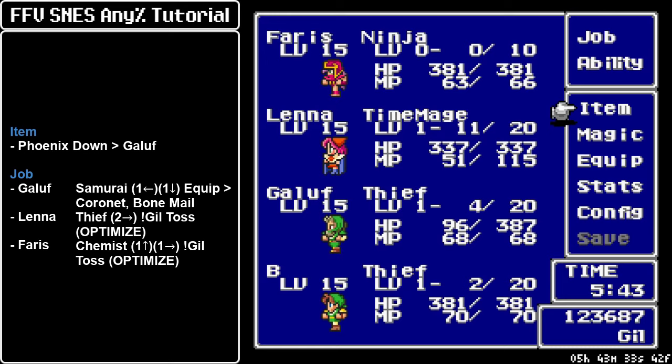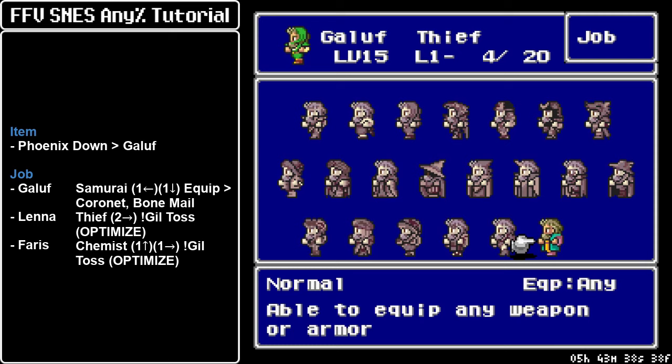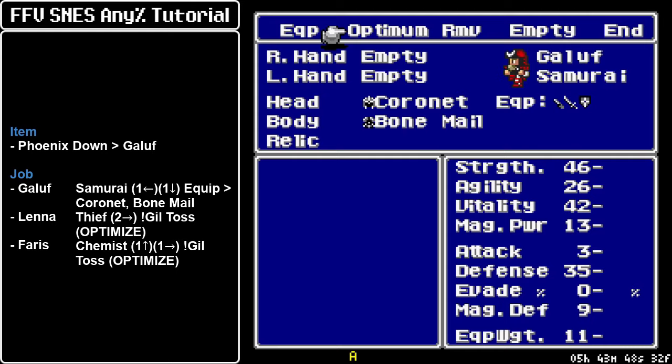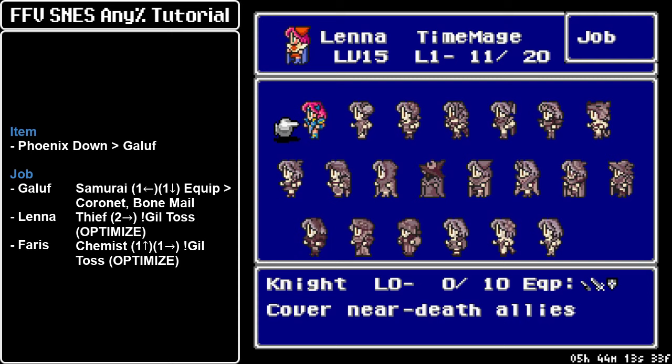Here's something to watch out for in this dungeon. We gotta pull Galuf back on his feet, turn him into a Samurai, no secondary command, and set up the Bonemail and the Coronet equipment so the other people can set up a Speed Gear to optimize. You can also optimize and remove the Dancing Dagger, but we want to pass that on to Lena. It is of utmost importance that Galuf has the Bonemail, because that sets the Undead flag and it is a requirement for the Exit Skip at the Elder Tree — this is something you always want for this segment regardless of the route you're using. Galuf has to have the Bonemail.